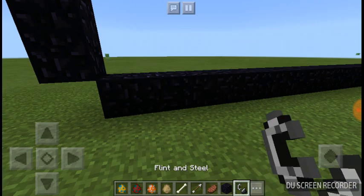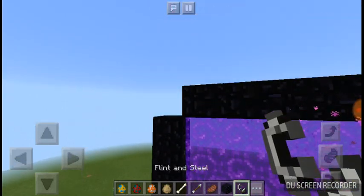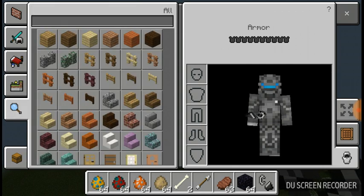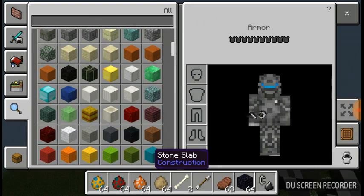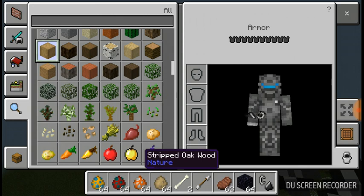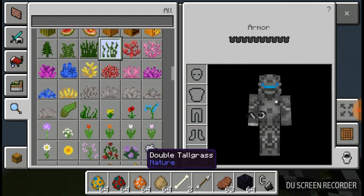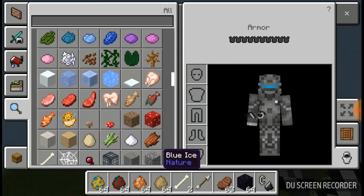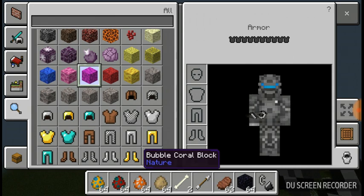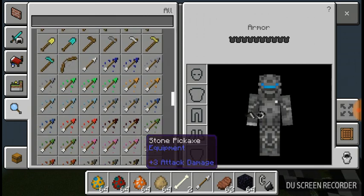Steak's name was changed to cooked beef. And I'm going to show you some new stuff — this is my skin. There's this new stripped wood you get by hitting wood with an axe. There's like this coral, and the fish have some new textures. There are dolphins and coral blocks, and also dead coral blocks.